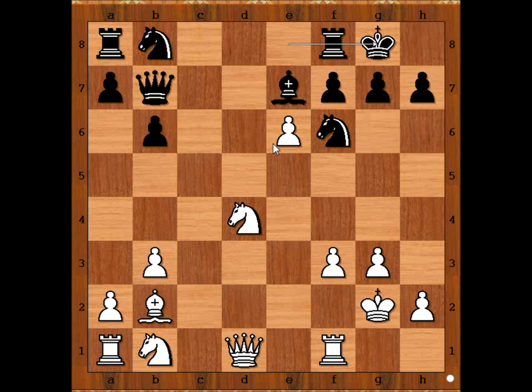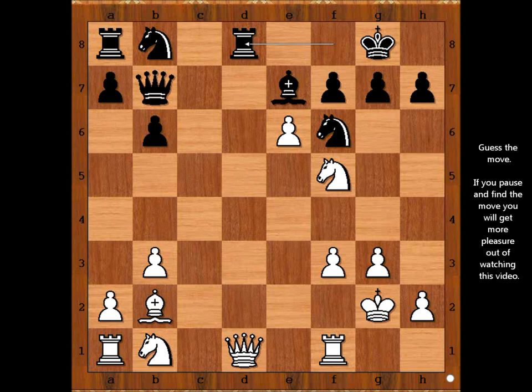Black expected pawn takes pawn and then rook takes pawn, but Ullmann played a better move than pawn takes pawn. What is a better move? This is the move — knight to f5. Rook to d8. White to move. This is the most interesting moment of the game. The black queen is under attack. What would you do? Please pause the video and find the best plan for white.